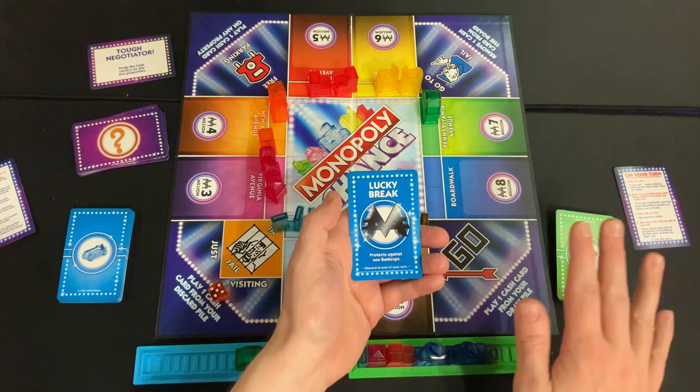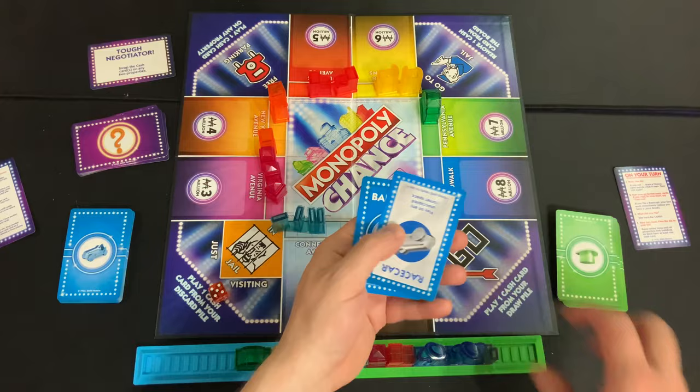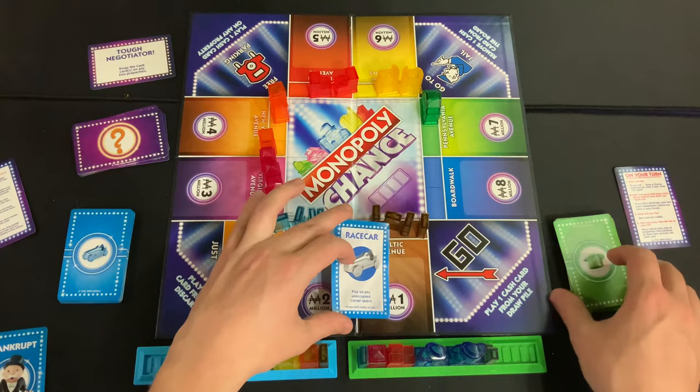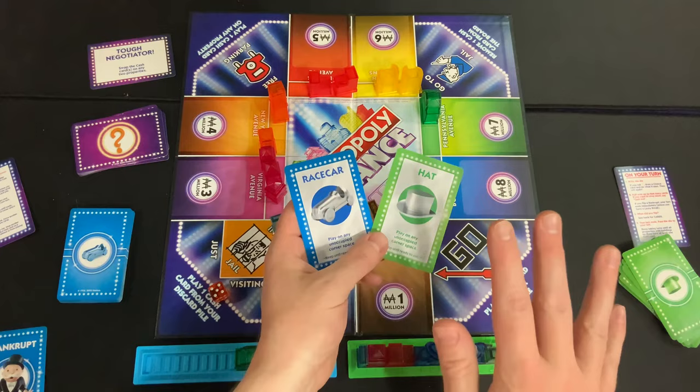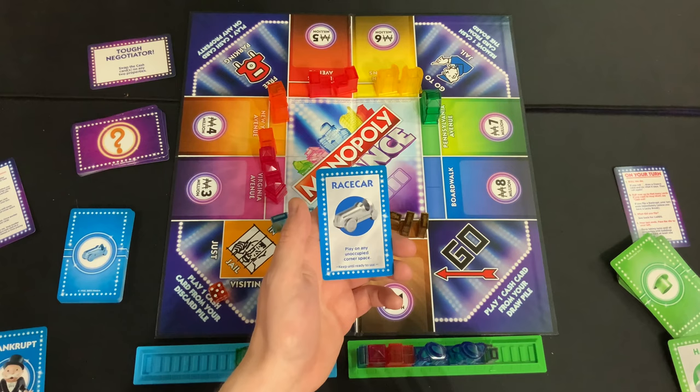Lucky Break protects against one bankrupt. The card says at the bottom when it takes effect, and it's discarded at the end of the turn — if unused, it goes to your discard pile. The race card — or hat for green, with different tokens for each color but the same ability — lets you place on any unoccupied corner space. Keep it until you're ready to use it, but spend it before the end of the round.